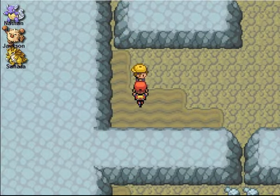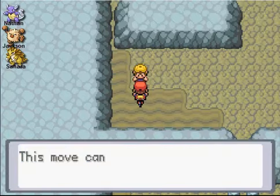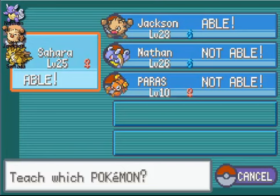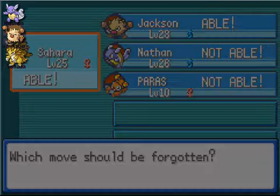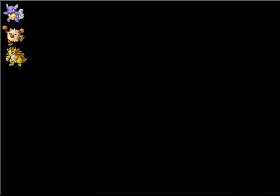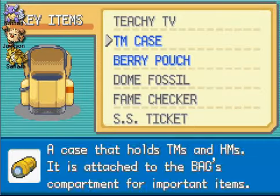I believe this guy's a Move Tutor. I'm going to go with Rock Tomb. This guy teaches you Rock Slide — so yeah, I wanted to get this for one of my Pokemon. I'll give it to Sandslash — yeah, I'll give her Defense Curl. And then I'll give Jackson Rock Tomb, cause Rock Tomb is a really good TM to have on at least some Pokemon.